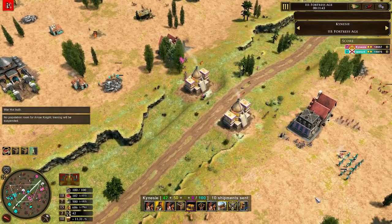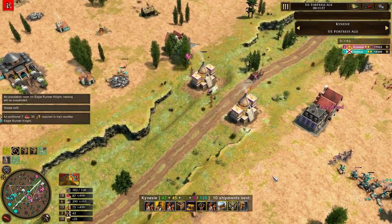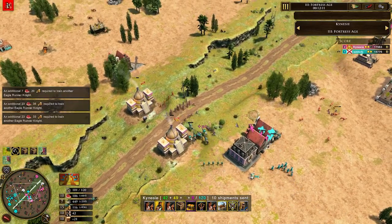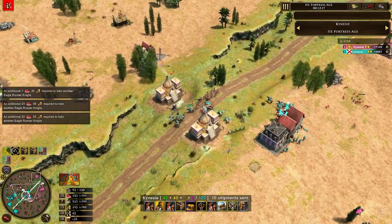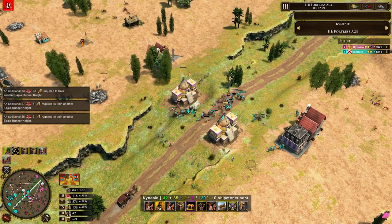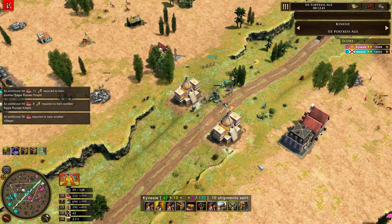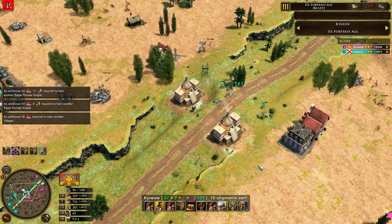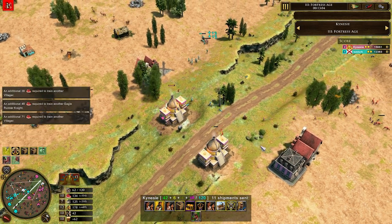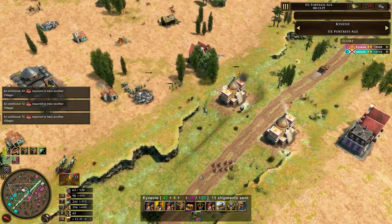That is the build order in a nutshell. Just make sure you balance out your composition fairly well. Arrow Knights are absolutely amazing against both buildings and units. Try to focus on the Eagle Runner Knights with the Jaguar Prowl Knights and manage it the best you can. It's okay to use units from the war hut like Coyote Runners and Slingers, but I really recommend sticking to those three different unit types.